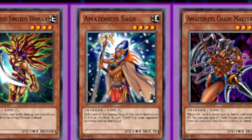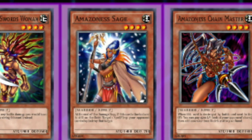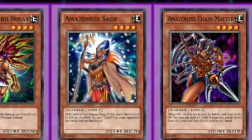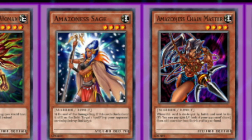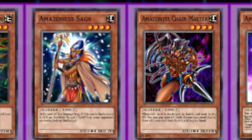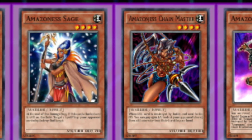Amazonas Chainmaster — if she's destroyed by battle and sent to the grave, you can pay 1500 life points to look at your opponent's hand and add one monster from their hand to your hand. This can be really crucial in mirror matches or in matchups where Sphere Karibo is prevalent so you can just take it out of their hand. However, 1500 in 4000 life point Yu-Gi-Oh is really extreme, so knowing when and where to use this card is very critical.